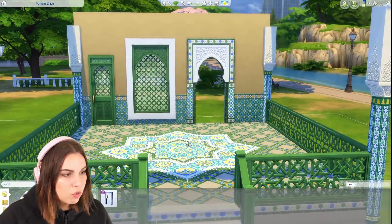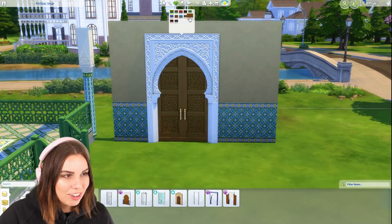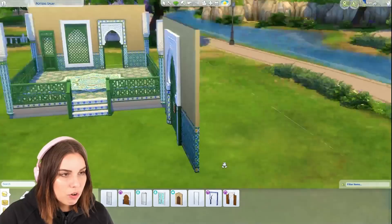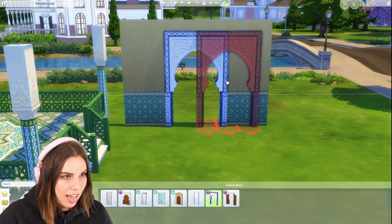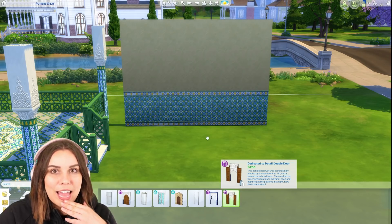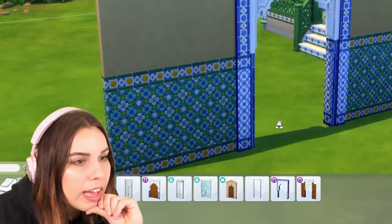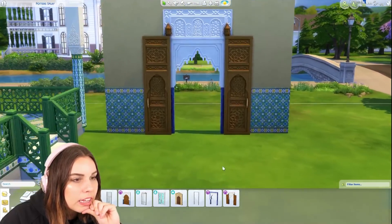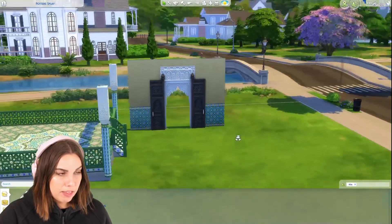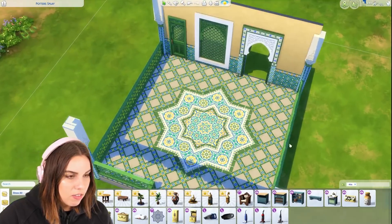That is so pretty. So we've got the door, the arch, and look at this big door - oh wow. I love that there's a door on one side and I love the framing on the other side. Then we have a bigger version of the arch as well - very nice. And then this next piece - oh yes, wow - that is so pretty. I love these doors that are carved. This might be my favorite piece from the whole thing. And yeah, I think this kit is also going to pair very nicely with Jungle Adventure.